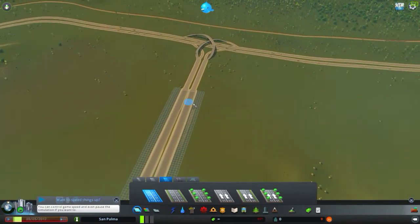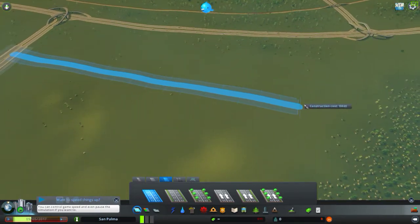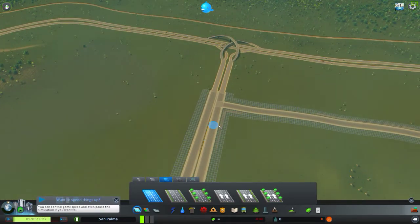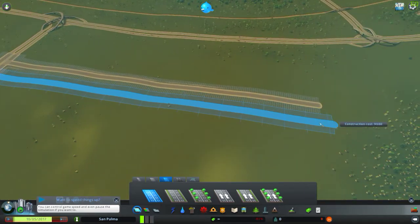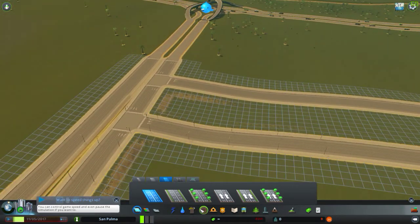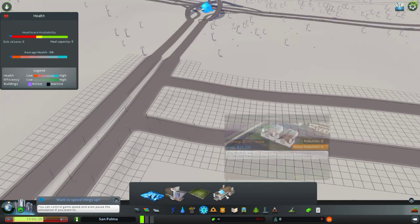Actually, why did I build it all the way up there? I'm just going to build it here like this. We still need to do everything neatly - we're not going to go absolutely insane. Build another road like that. Okay, so we've got two massive roads right now.